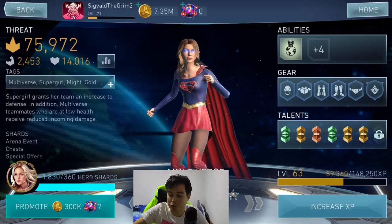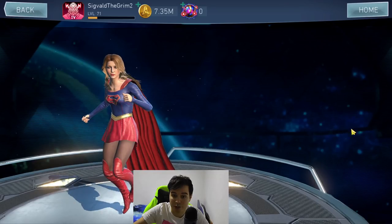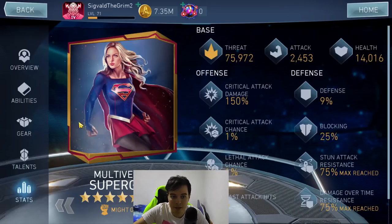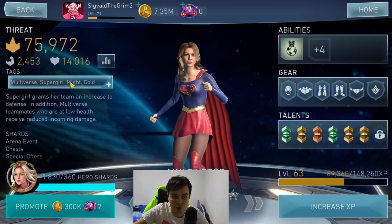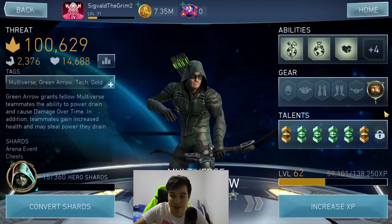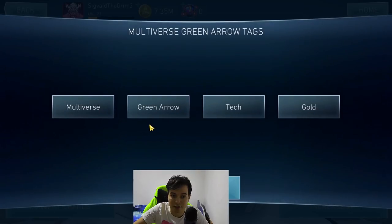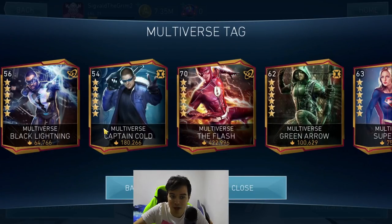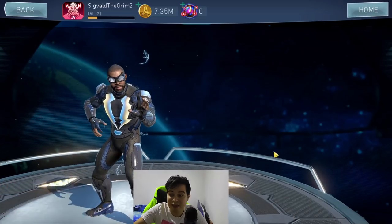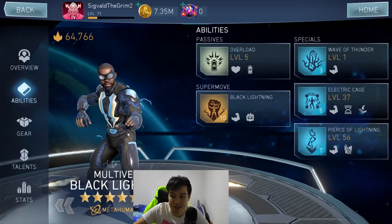I removed all the gears for this because they were just killing it too fast. We're going to have multiverse Supergirl with a special two spam, then multiverse Green Arrow with the infinite combo and the level one Father Box, and multiverse Black Lightning with the kind of infinite combo with basic attacks and the armor pierce special tree — all gearless. With all that out of the way, let's try to see those things in action.